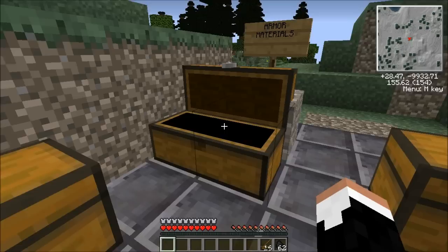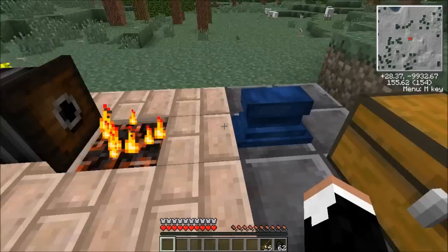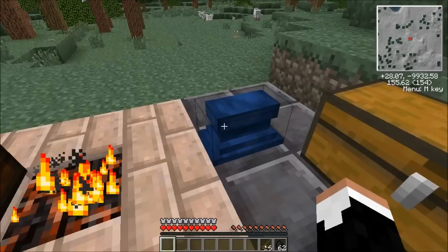As soon as this heats up to the point that I can work it, we're going to make ourselves a plate helmet. Let's do a plate helmet. You take this ingot, you throw it up here, and it's going to give you some rules. Hit, hit, hit — so we're just going to do what we need to do. That's going to give us our blue steel sheet.